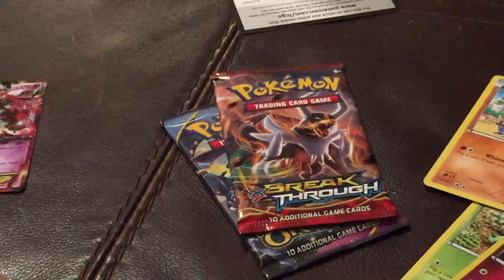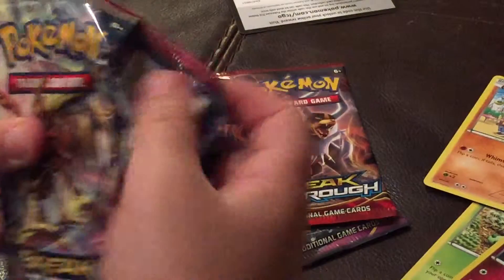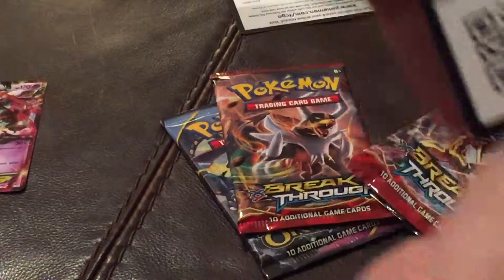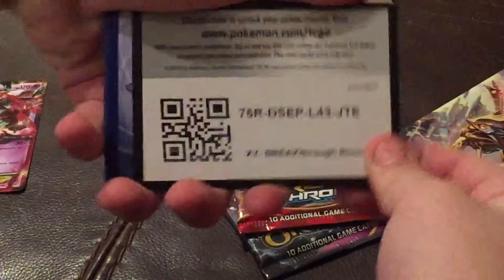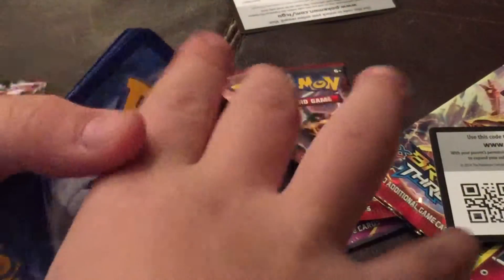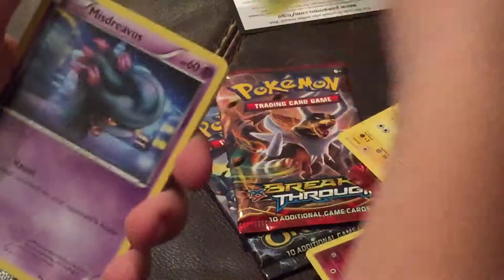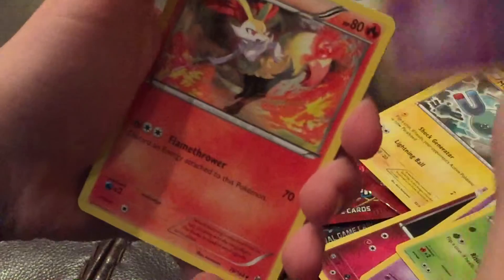Breakthrough, breakthrough. I don't even care what we pulled - we already pulled the EX in this. Oh my gosh, the Magnemite. Routes. Skiddo. Mystery. Vaporeon. Breakthrough pillars. Houndoom, reverse holo, and a Bomb of Snow.